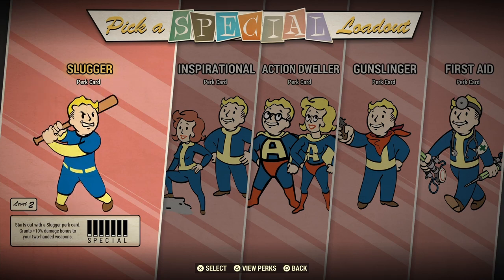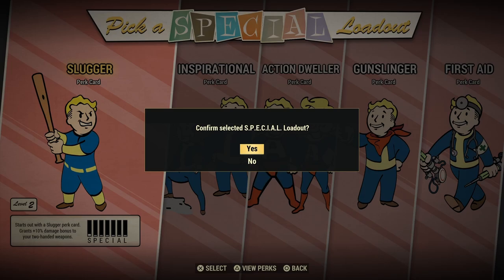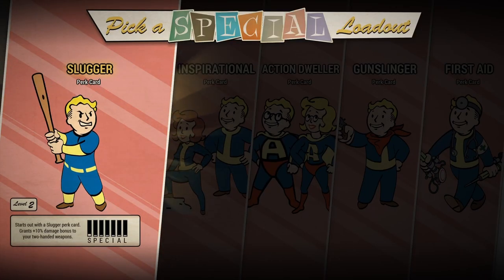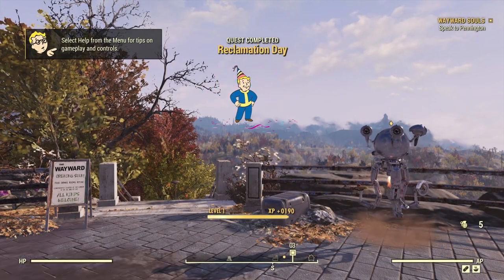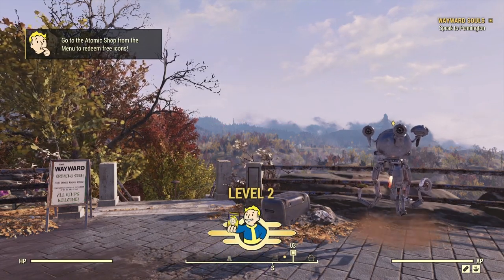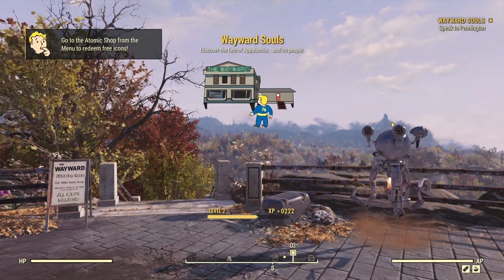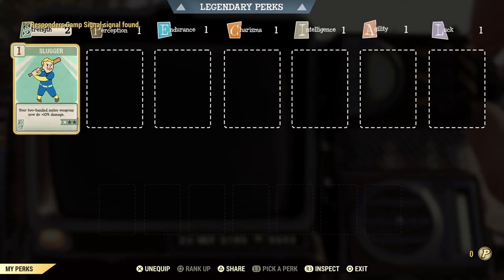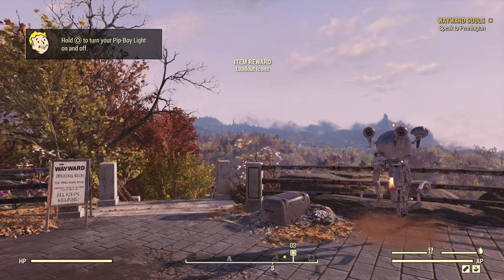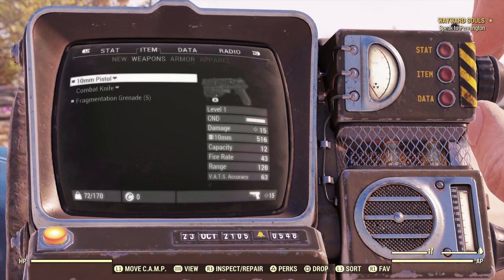First there is the Slugger. You're going to get one point in Strength, and we exit the vault at level two — or really two and a half. Checking our pip-boy, we see we now have a Strength of two and the Slugger card, and we start off with a 10mm pistol and a combat knife.